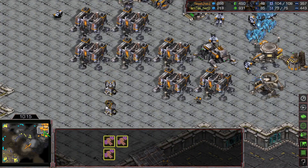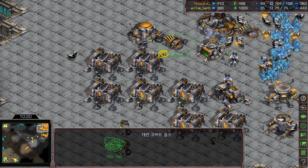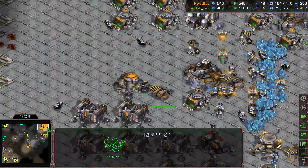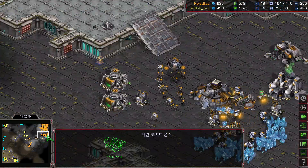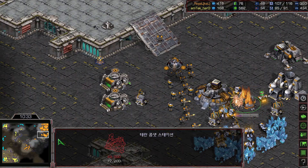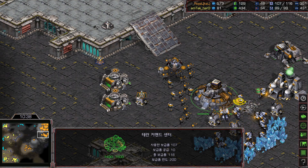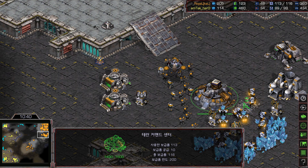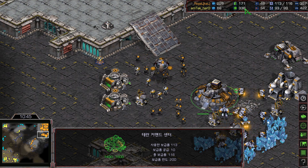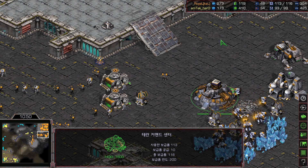More command centers being added. Oh no — this is going to be something very spicy that we are going to see from Royal. We don't see the nuclear silo yet, but we see double command centers. He's finally using his command center, breaking his command center down, and will be adding the nuclear silo. I think the nuclear silo costs 150 minerals plus 100 vespene gas, but I want to confirm how much it costs.